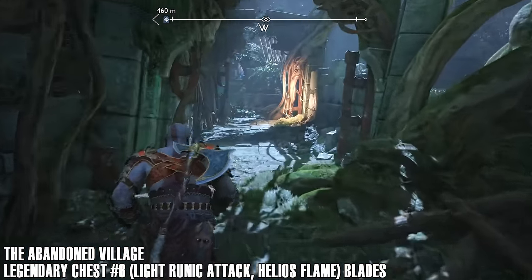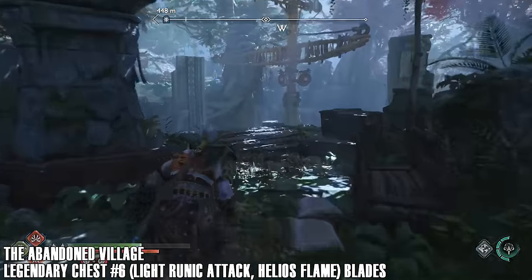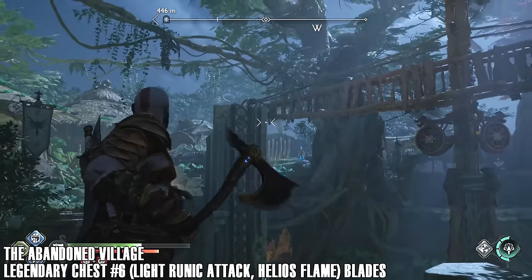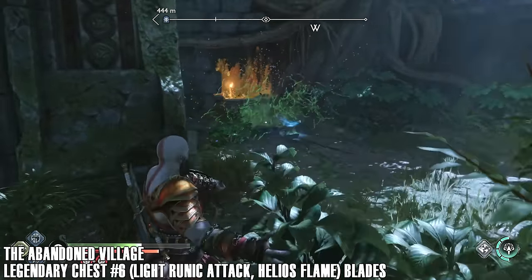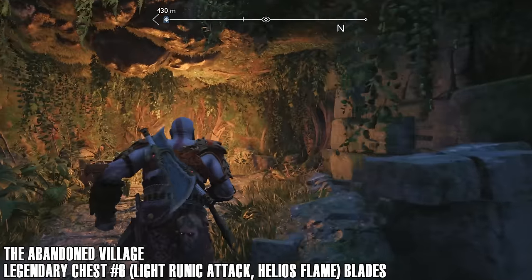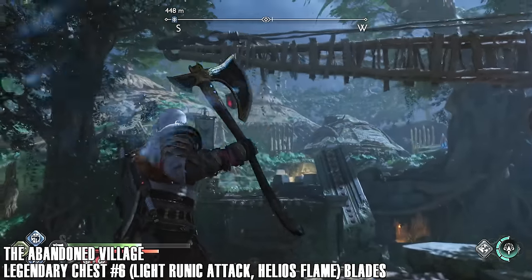A lot of armor choices come down to what you prefer aesthetically, because no matter which armor you have, if you have it fully upgraded you're going to be relatively powerful. To move this we need to go down because at the moment it's blocked by this pillar. We need to jump under this tree branch into this opening and down to the side, where we can pull down the pillar. Hop over the ledge and up we go. Now we can move this thing in order to get across and get the legendary chest.